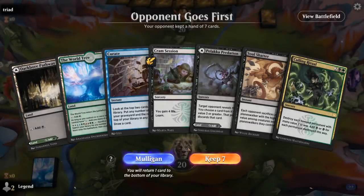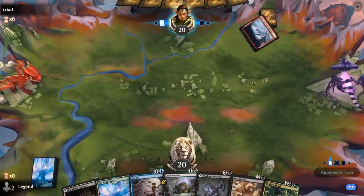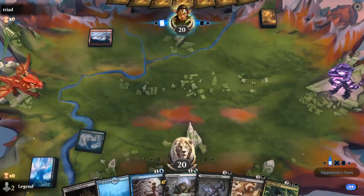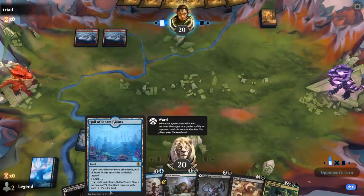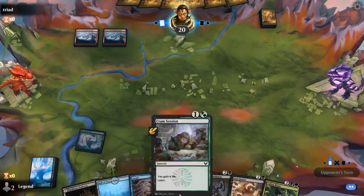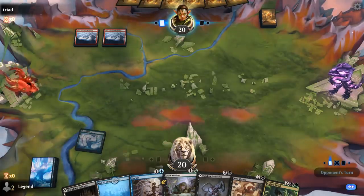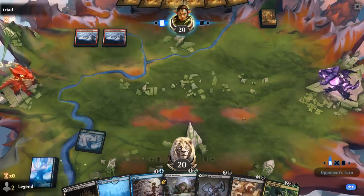We're on the draw with a keepable hand — no blue mana, but Cram Session can potentially help with that. We've got the two-lands start we like, with World Tree tapped into turn two, Hall also coming in untapped to let us cast Curate or Cram Session. Opponent is Mono-Red, which could be an aggressive Goblins deck — in which case Culling Ritual is going to be quite useful.